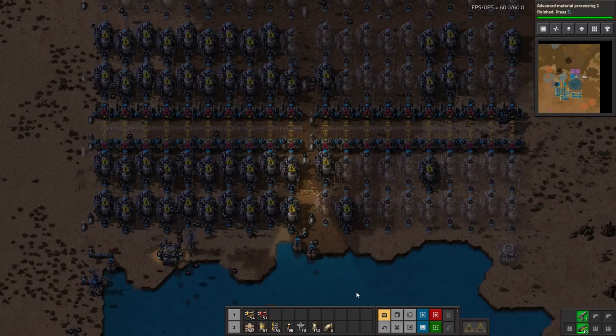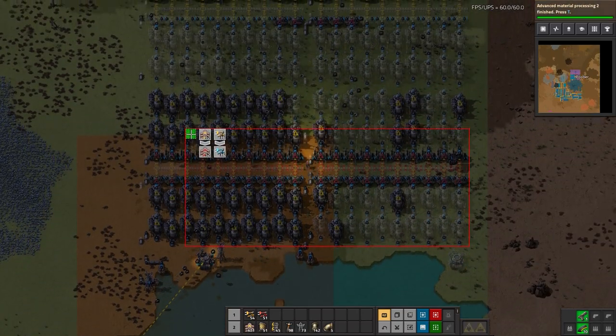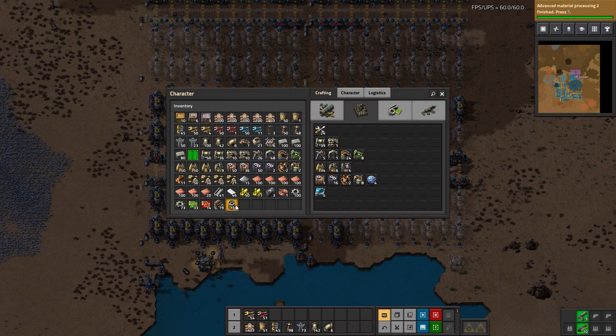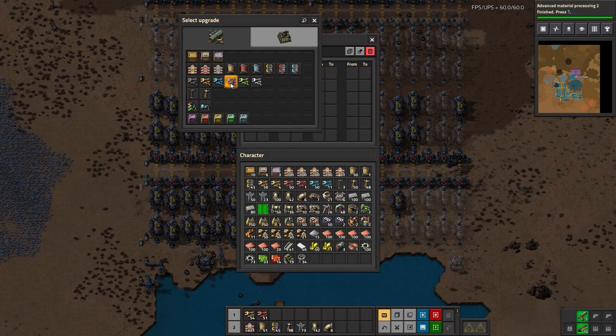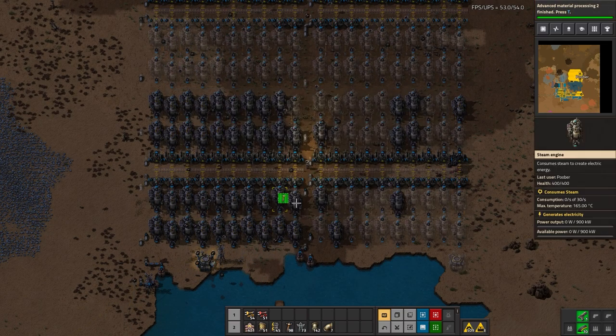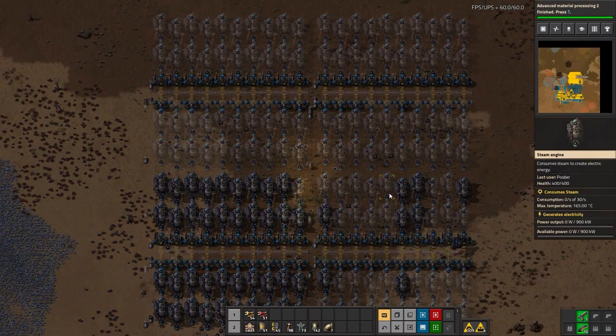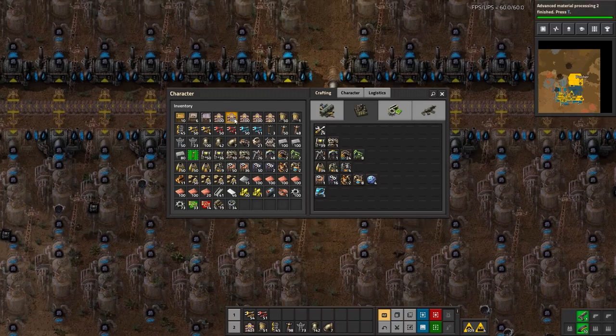I don't have a great amount of wooden power poles, so I'm going to use the upgrade planner to upgrade all the wooden power poles into medium power poles — like that. Perfect upgrade. The bots should handle that. Now we just have to connect up to coal, which I have nearby.